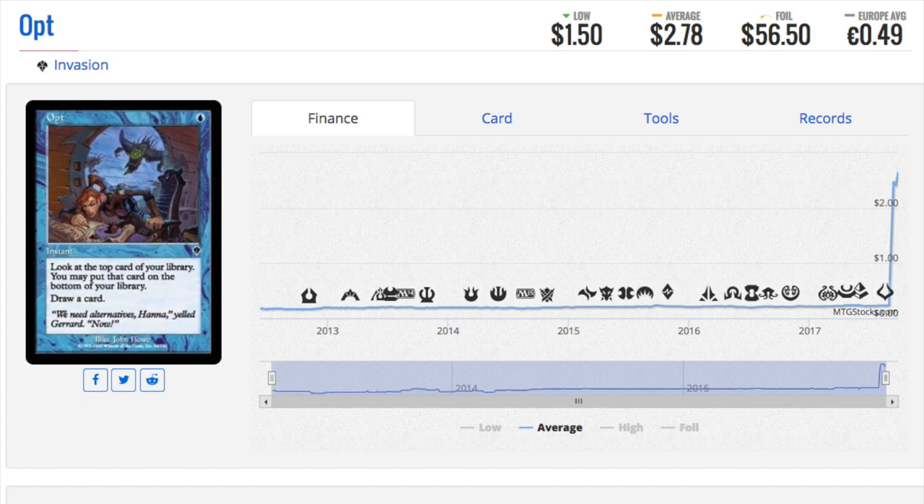Now, it's a 1 blue instant that allows you to scry 1 and draw a card. We know Serum Visions is one of the most played cards in Modern, so Opt should also follow. Very cool card. And if you knew it was going to be reprinted, you could have made a lot of money from this card.